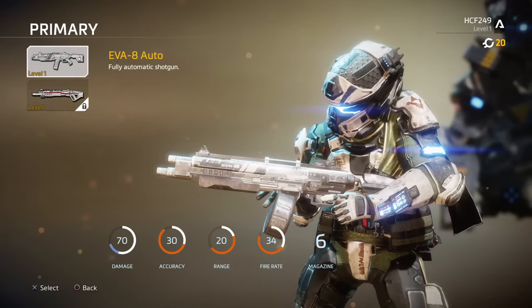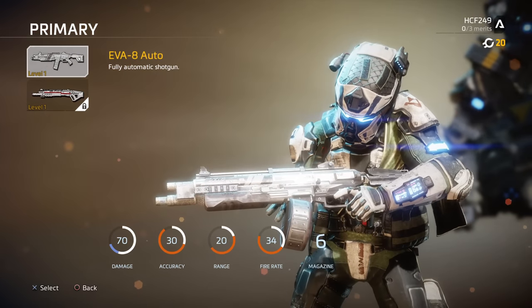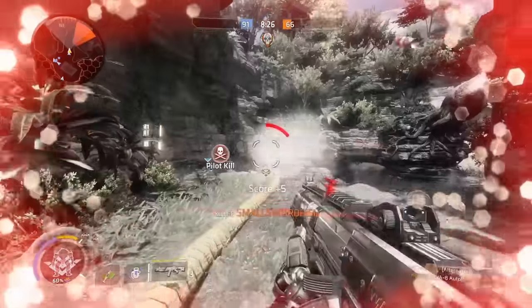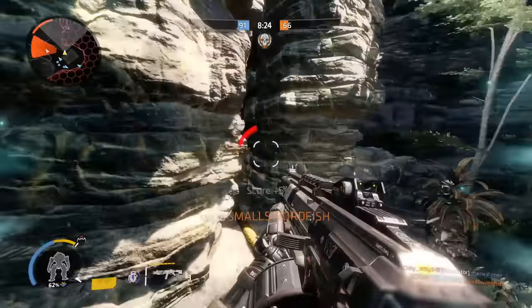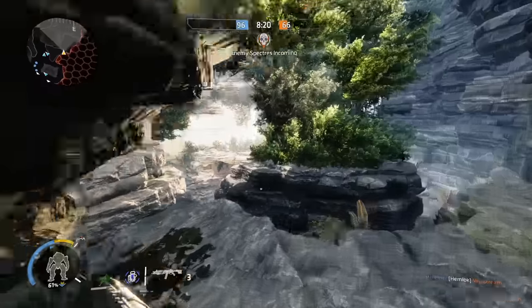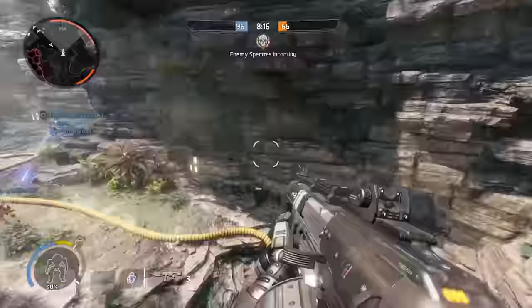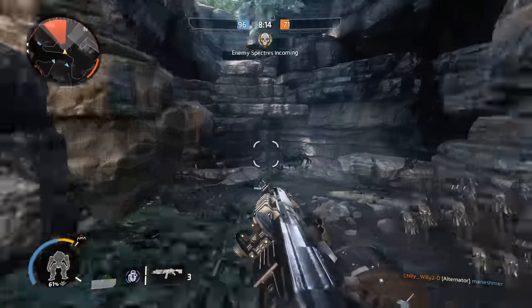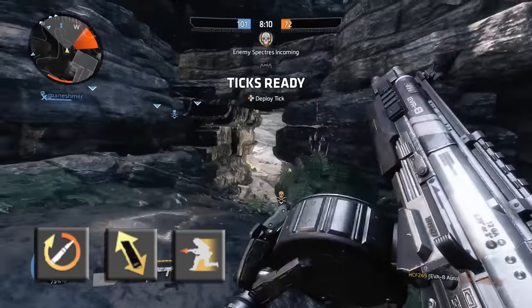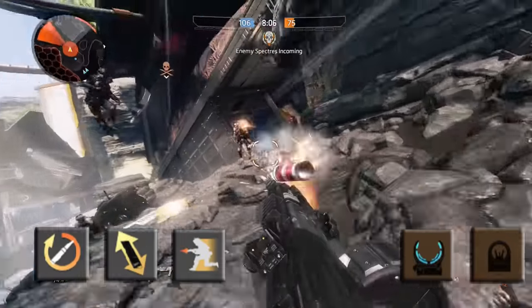If long range isn't your style, maybe close range is. The EVA shotgun is one if not the deadliest weapon at close range. Automatic fire and a fairly tight spread keep your damage focused on what you're aiming at. Getting in close will be the name of the game here — you'll have to use all your movement abilities to their fullest to succeed with this powerful weapon. For mods I suggest Speedloader, Gunrunner, and Extra Ammo. Iron Sights or Hollow Sights if you must ADS.